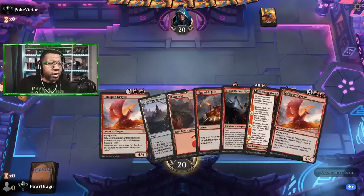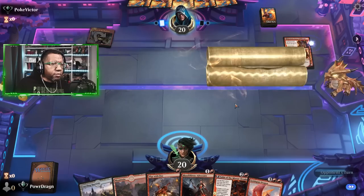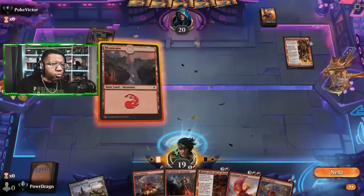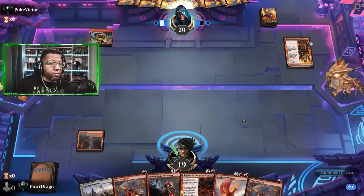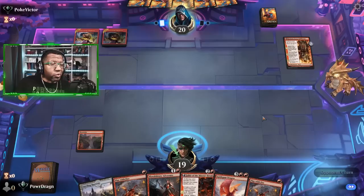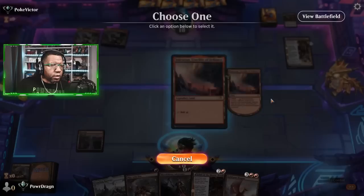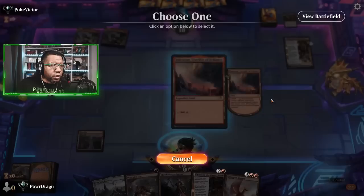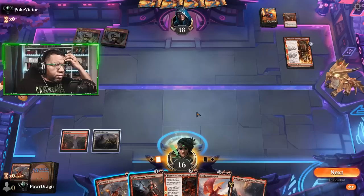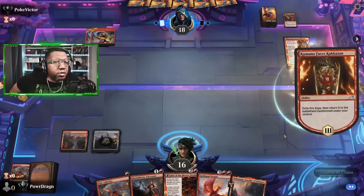Normally I say you never keep a one-lander, but if we were on the play I might have actually tried this one. But we're going to go ahead and mulligan. Keep this one — get rid of a Goldspan Dragon. See if this is enough to get us where we need to go. They have Kakazan — this is probably bad for us, especially since we don't have any real threats coming. We're not even guaranteed to play our turn-three thing, so this is a little bit tough. They're just going damage to the face here. Let's shoot them — we'll take that.